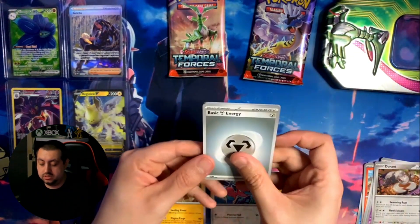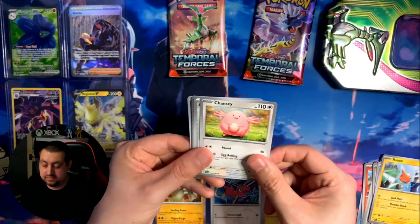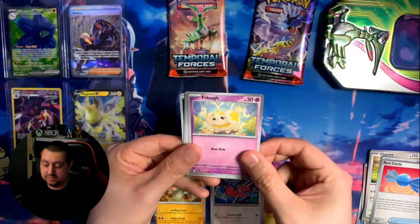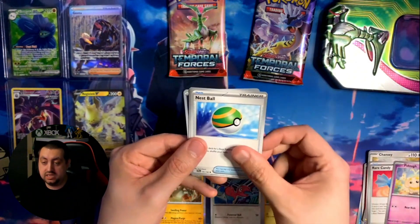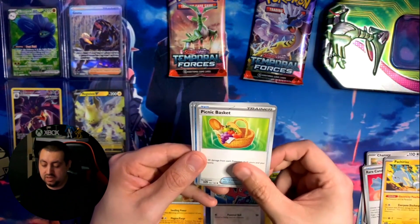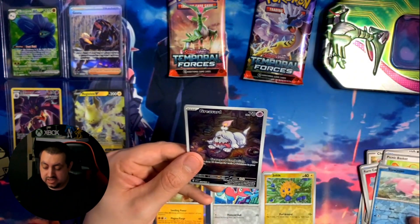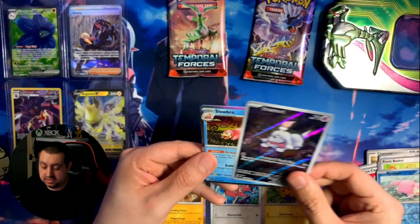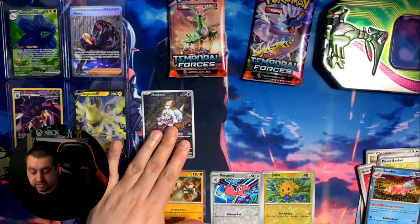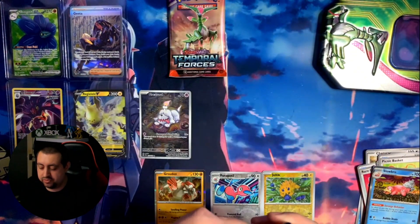Second Temporal Forces pack from the Graphite bundle: code card to the front, Rotom, Fancy energy, a Rare Candy - I always love finding those in the games - Fedor, a Nest Ball, Pachirisu - I'm surprised it hasn't got an evolved form - a Picnic Basket, a Slowpoke, and a Greavard full art! And a Slowbro to go with that Slowpoke - that's pretty cool. A Greavard, another full art - doing pretty well with those.